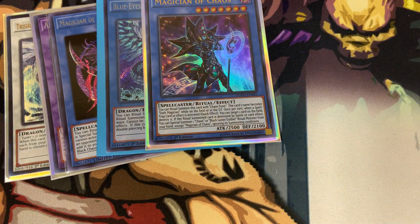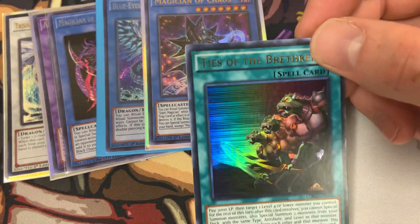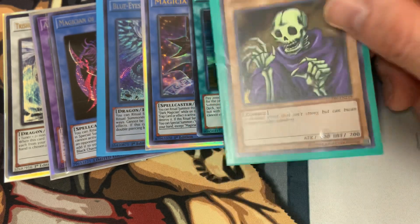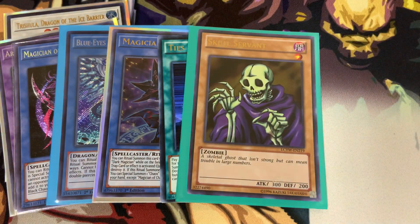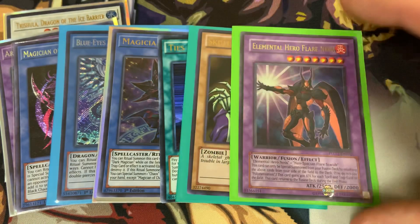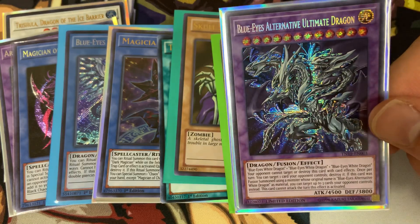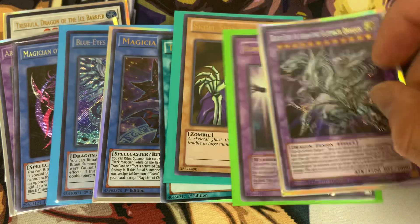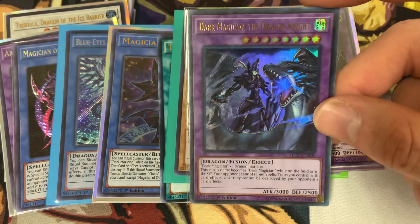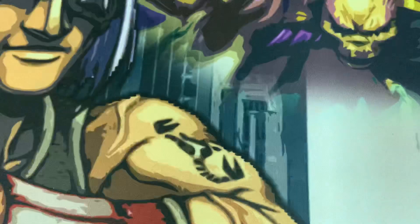If you guys see something in here and know the price off the top of your head, let me know — I'm very interested. Ties of the Brethren — I think that's about a $3 card. Skull Servant — all these cards are Mint but not First Edition, so that's about a $6 card for the Ultra Rare. Elemental Hero Flare Neos, not First Edition — sitting around $4 to $5. Blue Eyes Alternative Ultimate Dragon — that's about $1, but that card art is fantastic and now I don't have to worry about getting one again. Finally, a Dark Magician the Dragonite, which is actually a $10 card — big win there. That's definitely going in my Keep Forever binder.